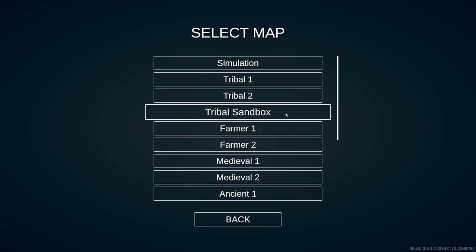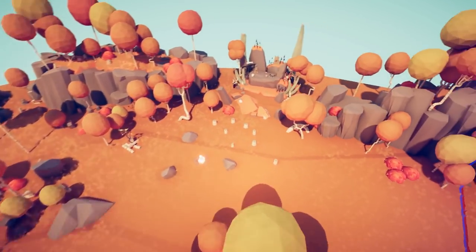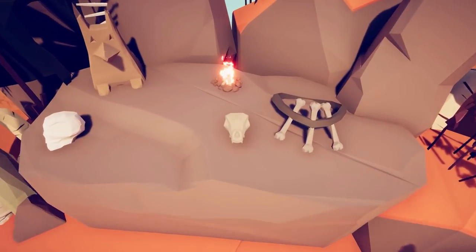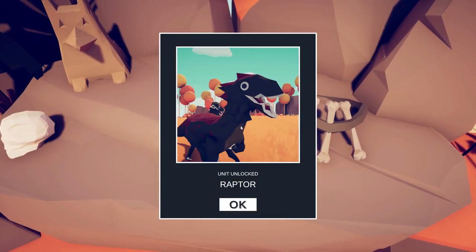Let's head to Tribal Sandbox. Free up the camera and head over to this little shrine. Look at the dinosaur skull. The Raptor is unlocked.